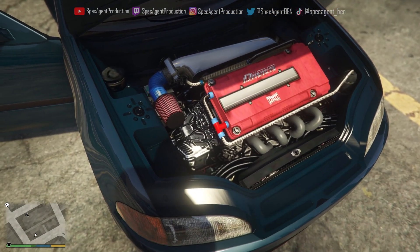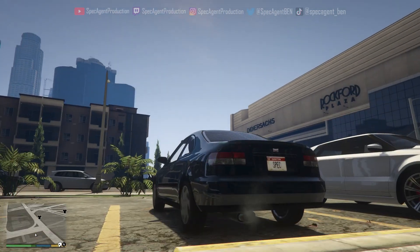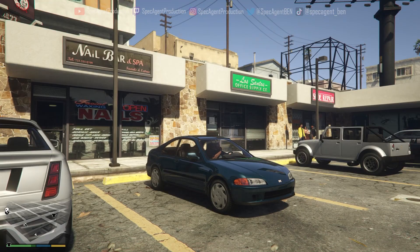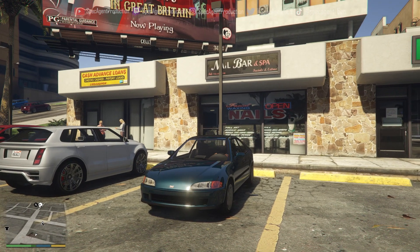Look at the trans and the alternator — you can see the alternator right there. Some godly headers. I mean, it's pretty close. Low key, the front end looks like an Eclipse too.